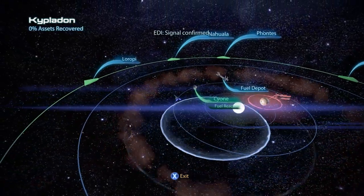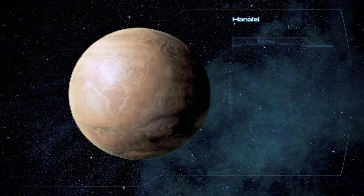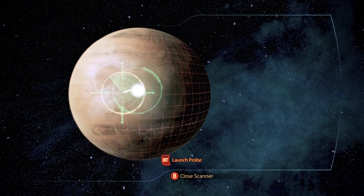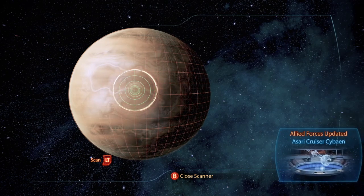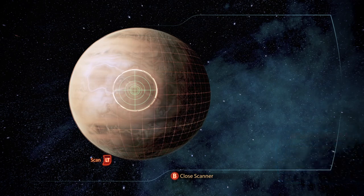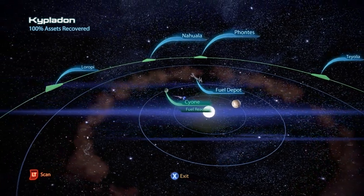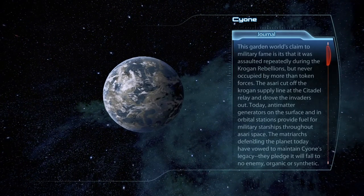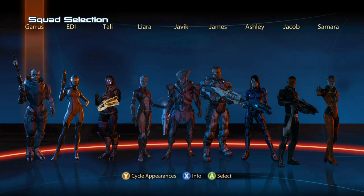Okay, the Sion signal confirmed. Fuel reactors — what have we got here? Alright, we have an Asari cruiser. Let's go to Sion.